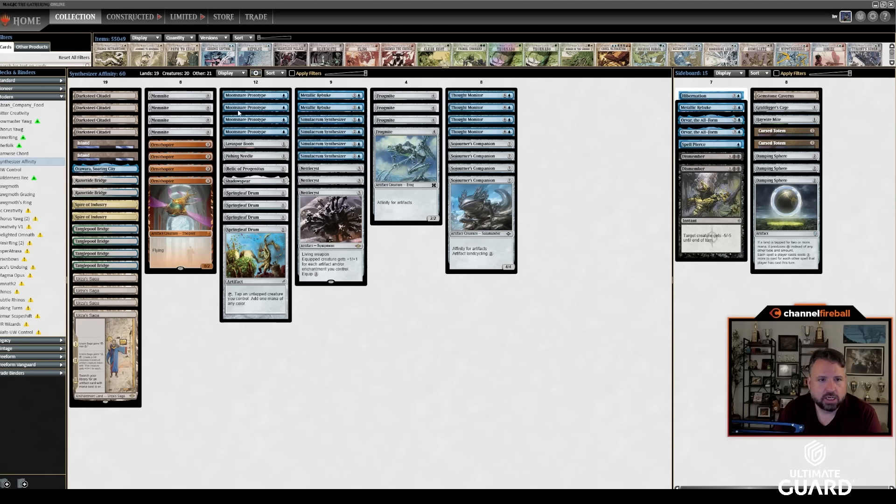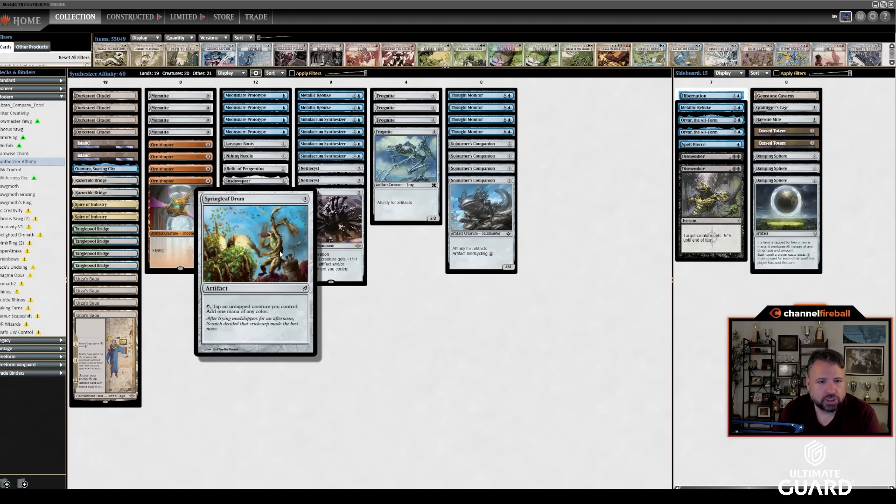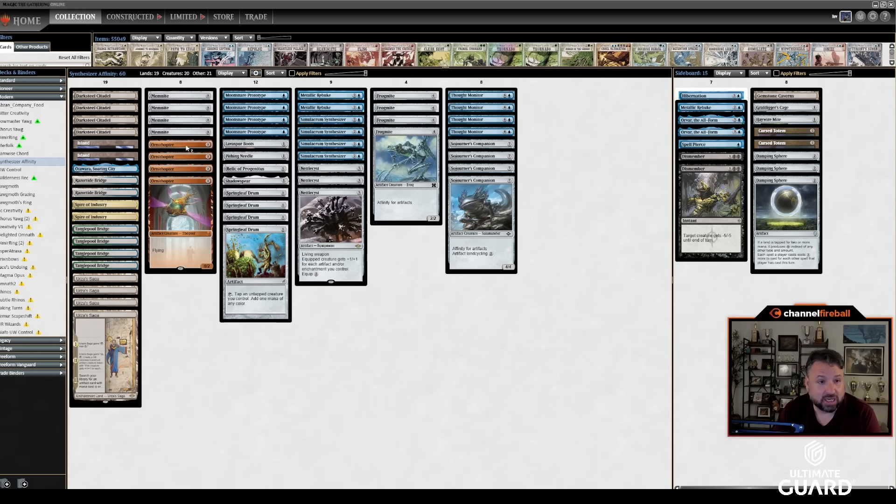The deck is trying to turbo that out with 4 Moonsnare Prototype, 4 Springleaf Drum — full 8 — with 8 zero-mana creatures to maximize the turn 2 Synthesizer plus Frogmite. Once you do turn 2 Synthesizer plus Frogmite, if you can get to 4 artifacts, you end up with a Construct, a Synthesizer, a Frogmite, whatever else you had before. Next turn you're attacking for a ton.